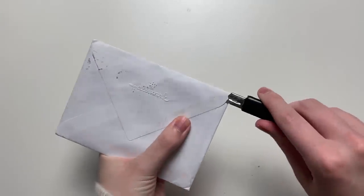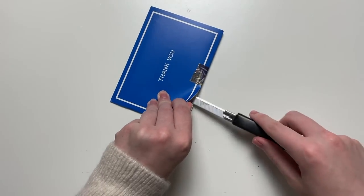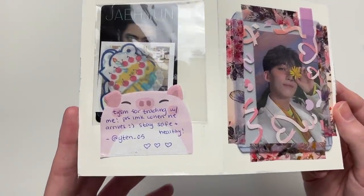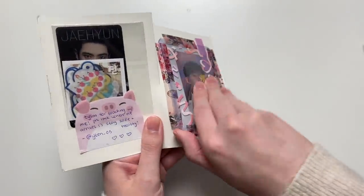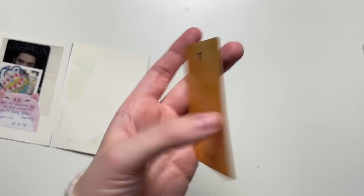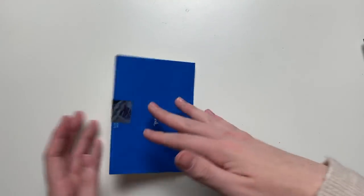Very last card for this video — it's a trade, also a Seventeen trade — lots of Seventeen trades in this video. We got this adorable Jeonghan card. 'Thank you so much for trading with me, please let me know when he arrives, stay safe and healthy.' We got him out — that's a very pretty top loader. The Jeonghan card from the Compact version, the yellow one — very cute. I'm going to leave the stickers in there but I do very much appreciate the freebies. That's it for my entire opening up trades and purchases video plus gifts — I hope you enjoyed and I'll see you guys next time!